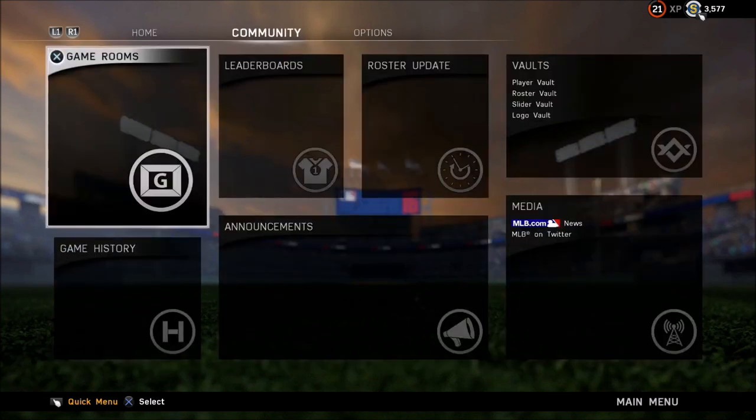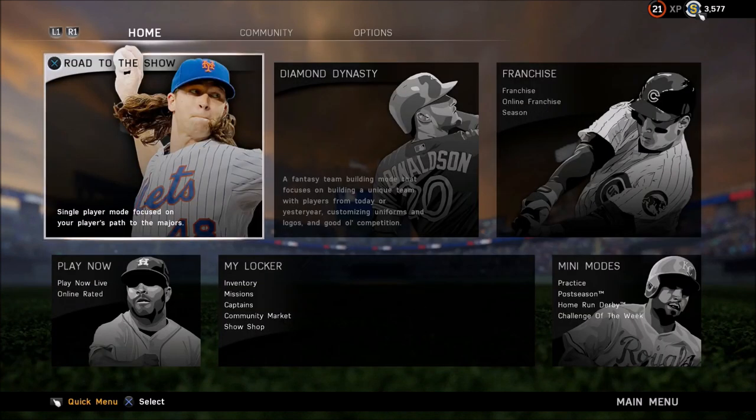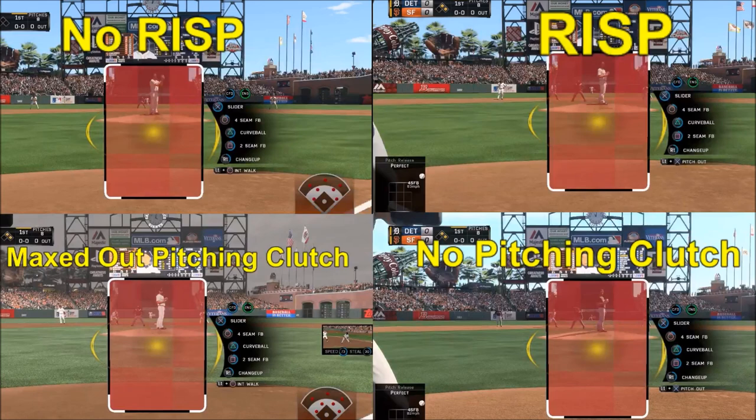Be careful when you're on the market and look at these certain attributes. I'm not saying pitching clutch does nothing, but I'll show you exactly what it does. Here's the test I ran: Madison Bumgarner versus Miguel Cabrera. The first scenario — top left — has no change at all, no runners in scoring position. The next has runners in scoring position. Then I maxed out Bumgarner's pitching clutch, and finally I put it at zero.